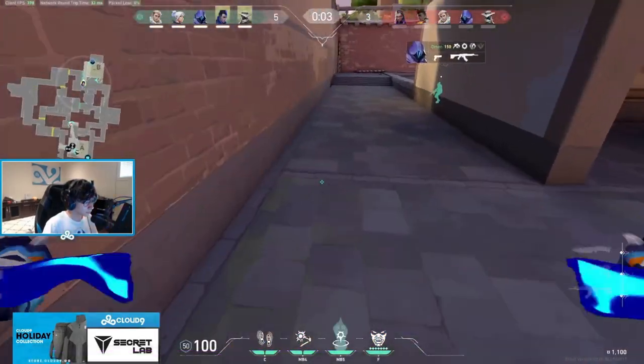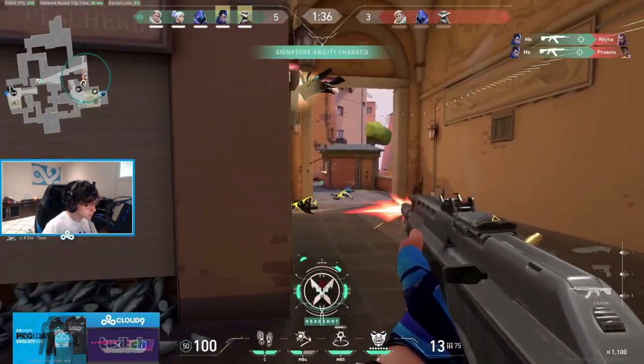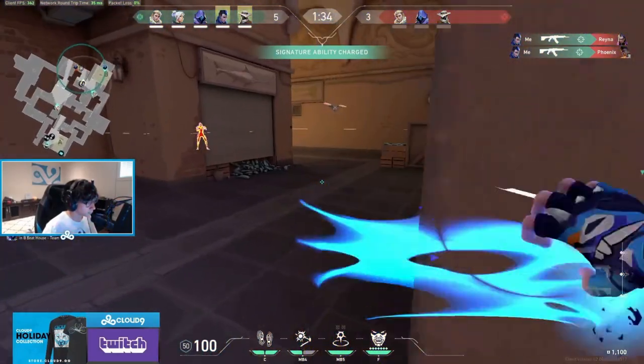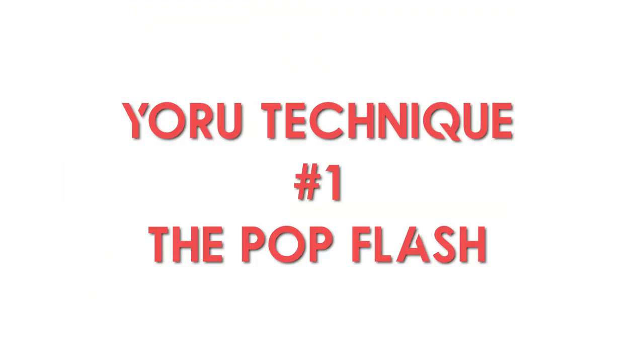Yoru's bounceable flashes have been an absolute blessing to any former Counter-Strike player. Blindside is an invisible projectile until it impacts a surface and then detonates just about a second later. This means you can use it for all manner of regular aggressive flashes for your team, but can also use it super effectively for yourself.